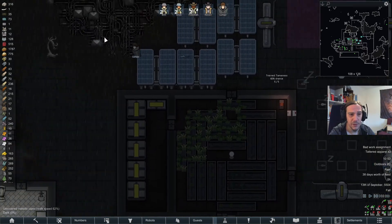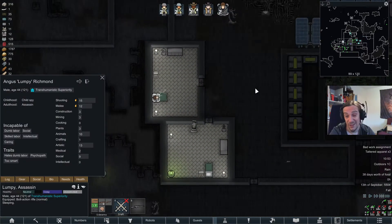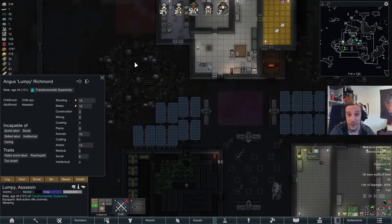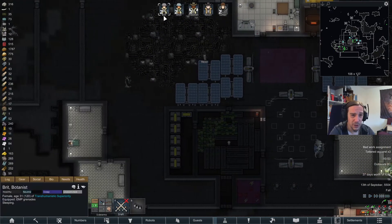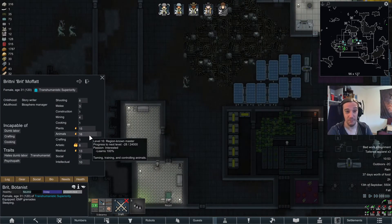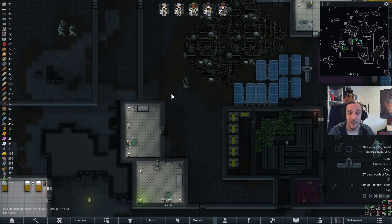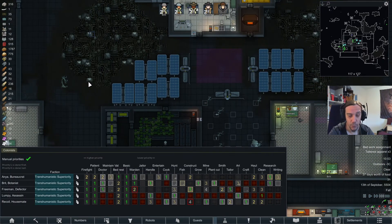Especially establishing the tameness on the rats. But then again, Lumpy is already at a skill level of 10 on animals, so I don't want to stop that — it's such a good training. Brett is turning into a master beast master due to that. So it's worth the time.